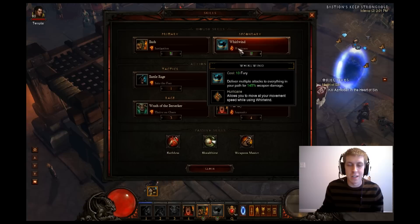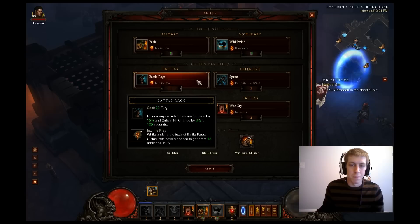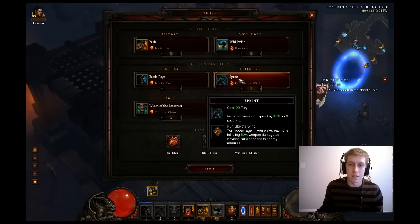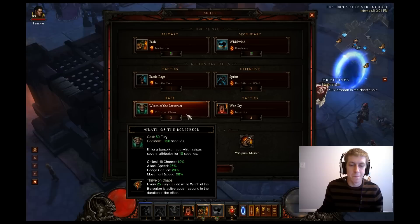You could change out the skill rune on Whirlwind, but Hurricane is what pretty much everybody uses. Battle Rage — you have to have Battle Rage, and you're going to want Into the Fray. While under the effects of Battle Rage, crit hits have a chance to generate 15 additional fury. Sprint with Run Like the Wind is going to proc tornadoes the faster you move, ticking really fast and giving you back your fury. Wrath of the Berserker with Thrive on Chaos — I definitely highly recommend using this to keep your Wrath of the Berserker up longer.